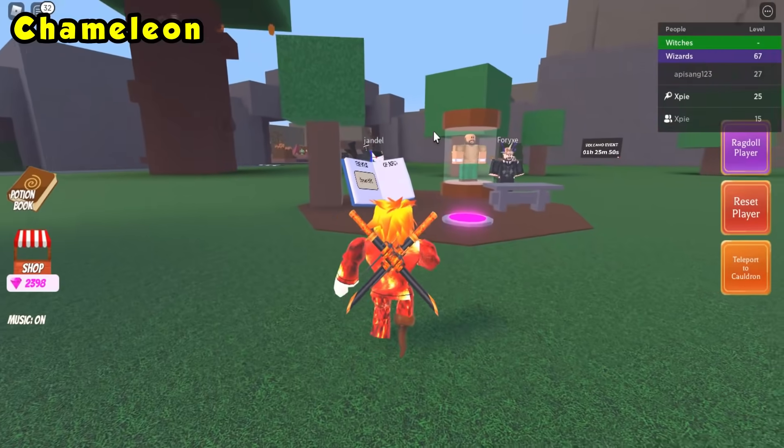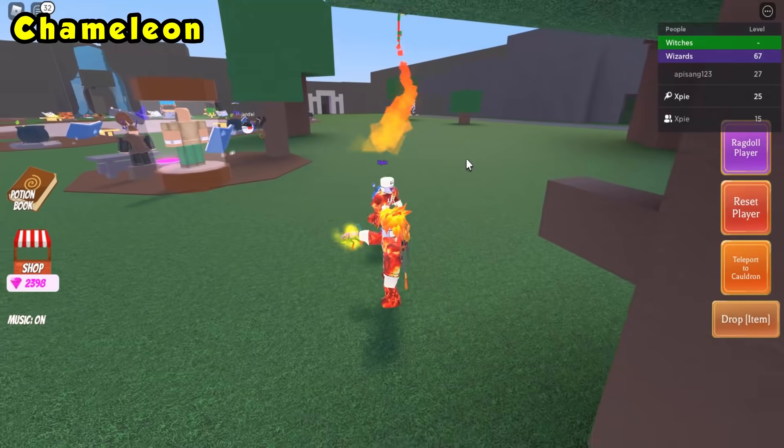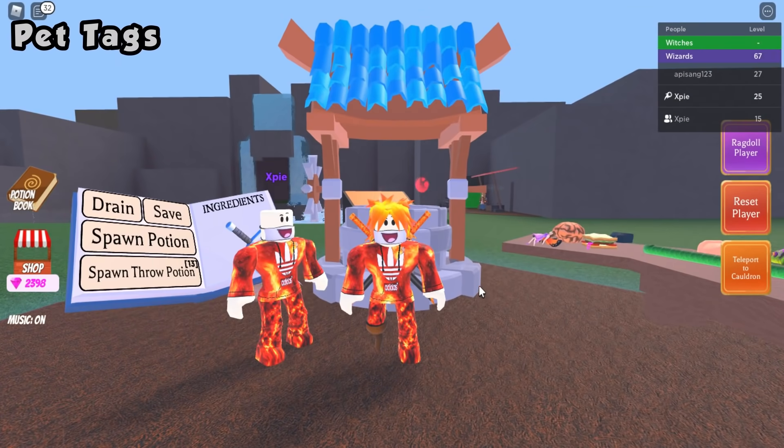For the carmelian ingredient, head straight to the NPCs and go behind them. If you look behind them you'll notice it sitting right on a tree. Teleport back to your cauldron and place it in.